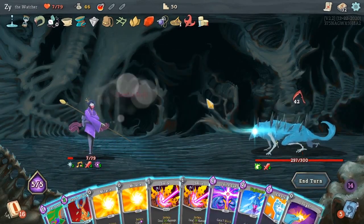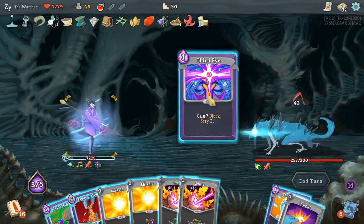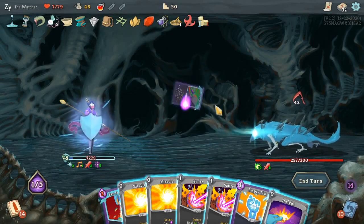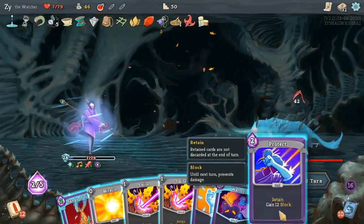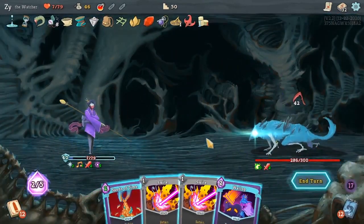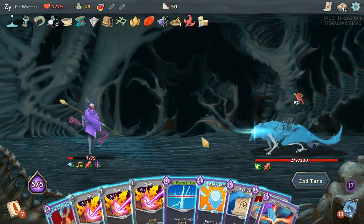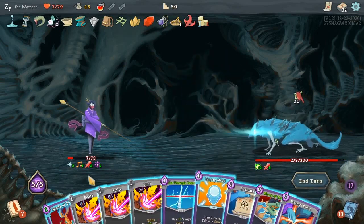When I first saw those spikes I was really terrified — he got thorns. Thankfully the boss did not. The boss did however decide they were going to do 42. I can Protect, Miracle, Empty, and then Wallop — try to get as much block as possible.